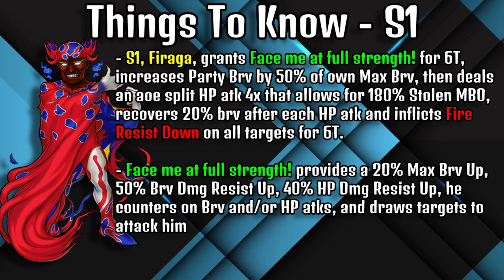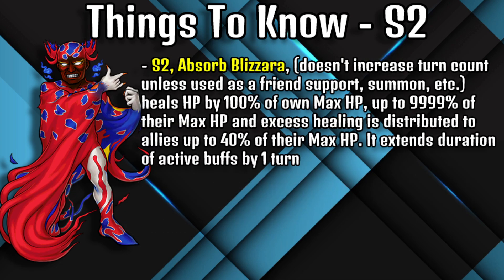The Face Me at Force Strength buff provides him with a 20% max brave up, 50% brave damage resist up, and 40% HP damage resist up. He counters on brave and/or HP attacks and draws all targets to attack him.